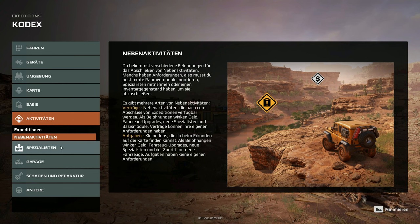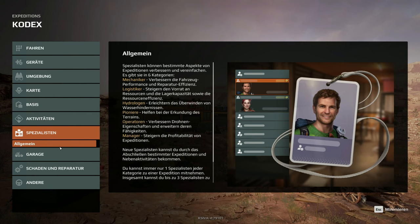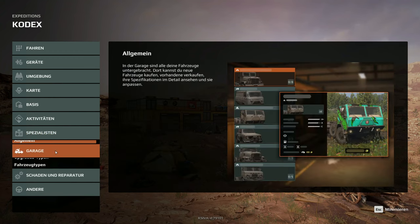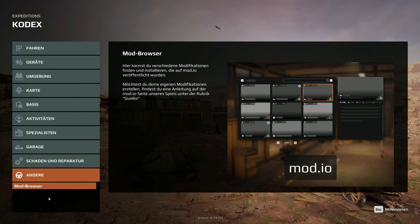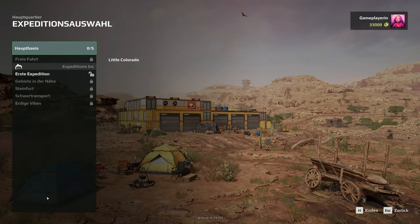Nebenaktivitäten: mehrere Arten, Verträge und Aufgaben – das sind kleine Jobs. Allgemein kann man Spezialisten anscheinend einstellen: Mechaniker, Logistiker, Hydrologen, Pioniere, Operatoren und Manager. Und natürlich unsere Garage, Schaden und so weiter.